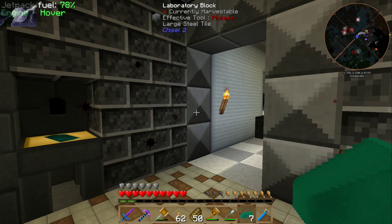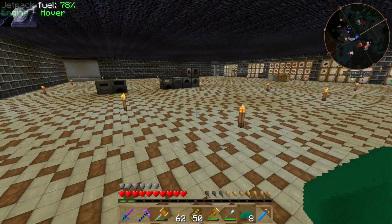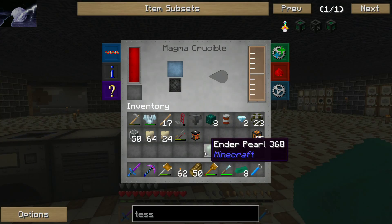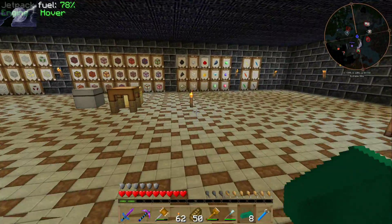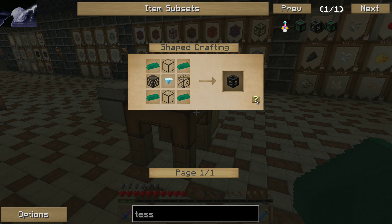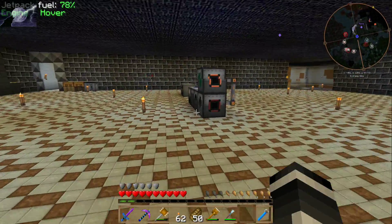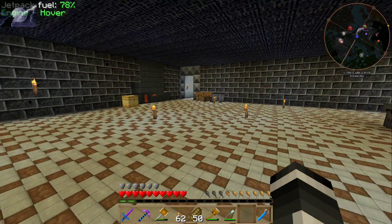As you can see I've also moved the smeltery over — now it's where it should be. Run over here, get our hardened glass. We'll pop in our eight ender pearls there so we can fill up our tesseracts. Two of them. Things are so much easier when you have tesseracts.